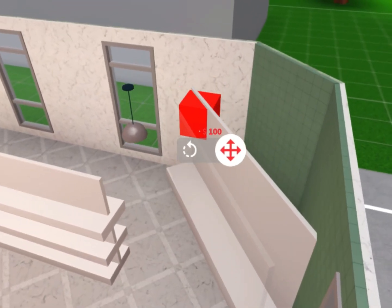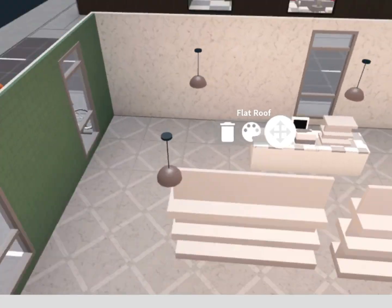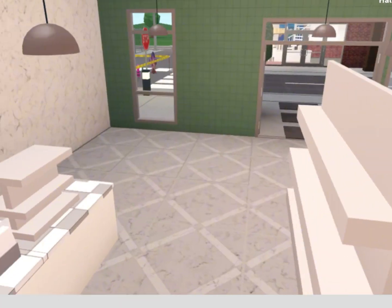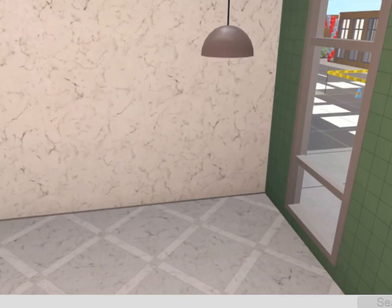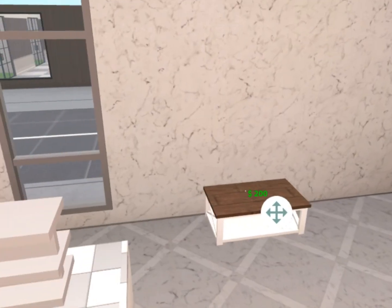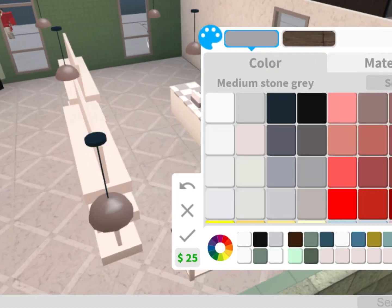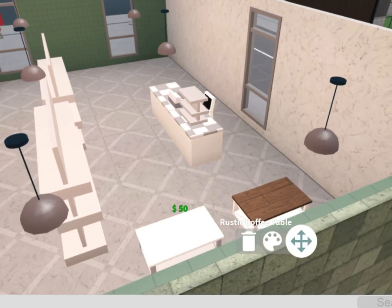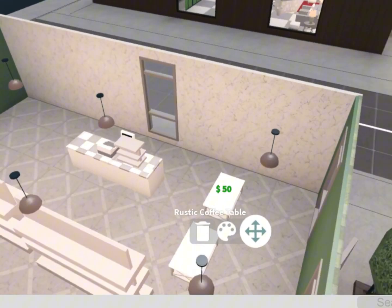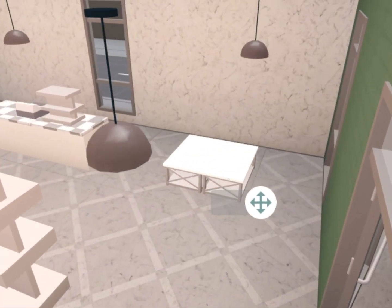All right, now we get the cube — you know what, we'll just keep it like that. I don't expect it to look good, and neither does my other stuff. Let's add a table right here. Yeah, we'll do that. Perfect. There it is — we have a table.